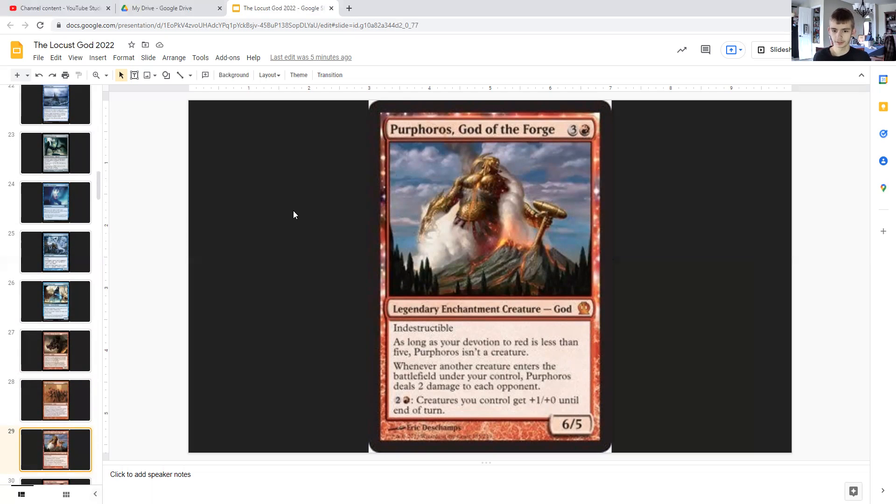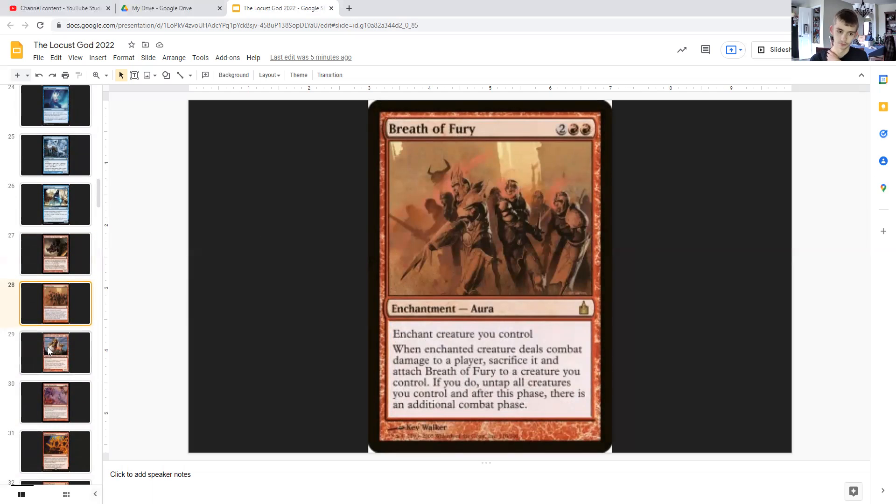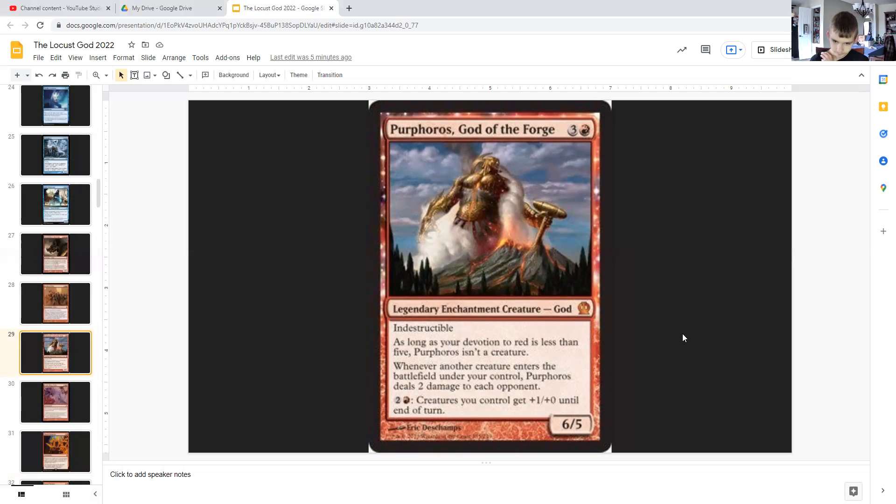Purphoros: for three generic and red, he is a legendary enchantment creature god with indestructible, a 6/5. However, as long as your devotion to red is less than five, Purphoros isn't a creature. Devotion towards a color depends on how many mana symbols of that color are on permanents you control. For instance, if we just have Purphoros on our battlefield, our devotion to red is just one. However, if we had Purphoros, Chancellor of the Forge, and Breath of Fury, our devotion would be six, meaning Purphoros would then be a creature. Whenever another creature enters the battlefield under your control, Purphoros deals two damage to each opponent. And for two generic and red, he can give all your creatures +1/+0 until end of turn.